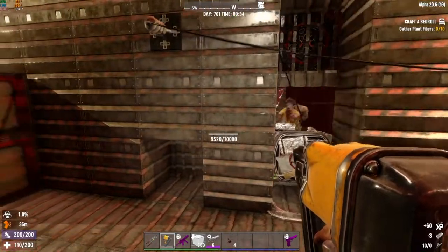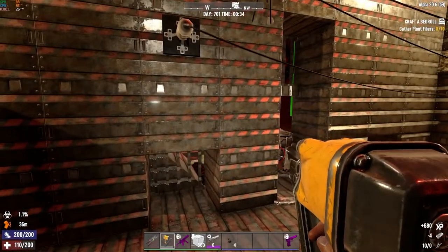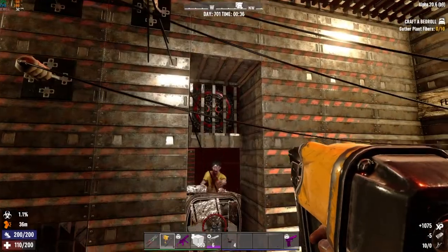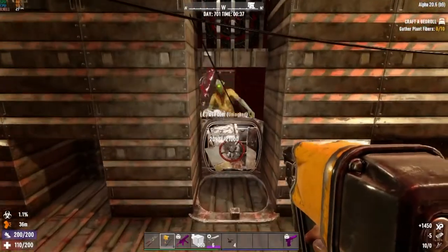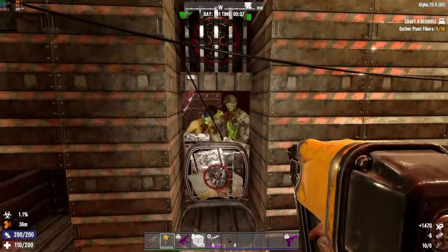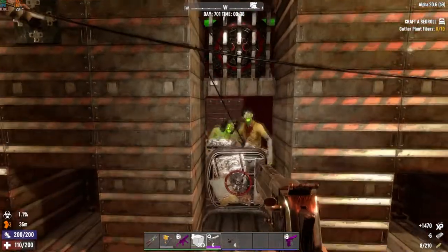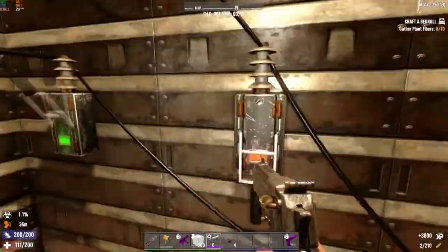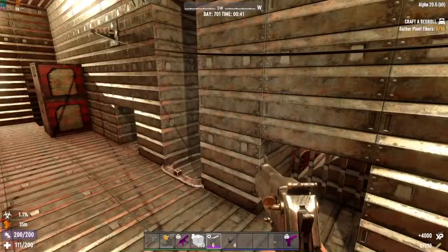I'll go ahead and fast-forward time so the horde stops. You can just stand back here and repair all day as long as you have forged steel. Keep swapping between your traps — obviously you'd most likely also be here fighting, shooting, or using whatever weapons you've specced into against the zombie hordes. Turning all traps back on again.